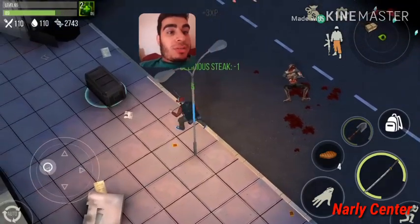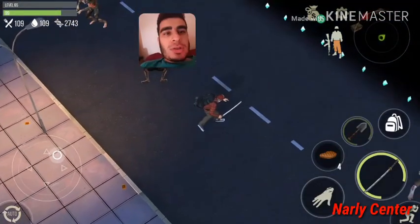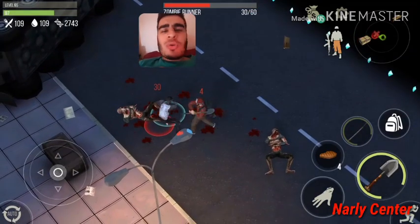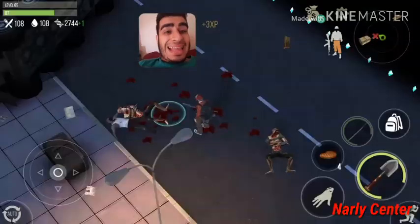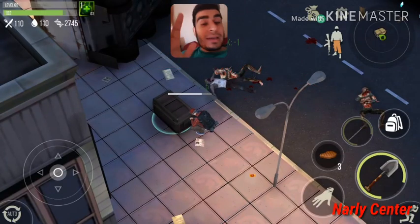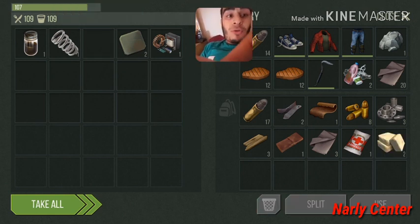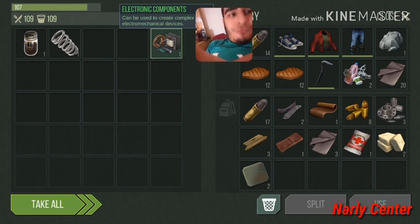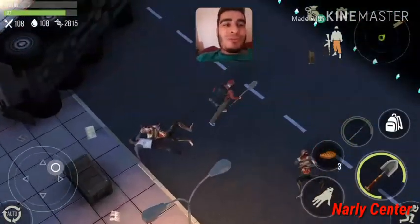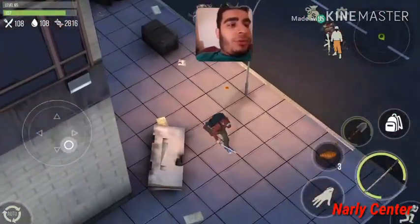We just reached our first chest. Before opening it, we have another shambler to kill and a zombie runner — I'll finish it with the shovel. Let's open the first chest: 70 DNA and some items. I need explosive compounds, carbon fiber sheets, electronic compounds, highly flammable fuel — I don't need the springs but I'm taking them anyway so the chest isn't full. That's the first part done.